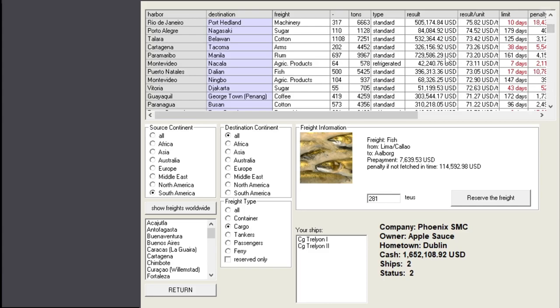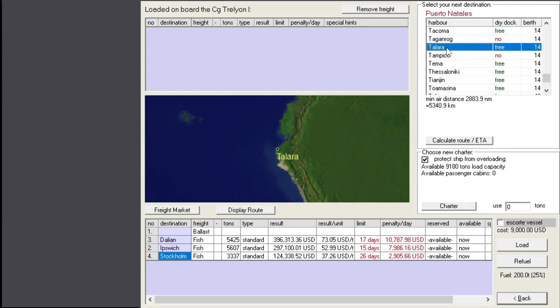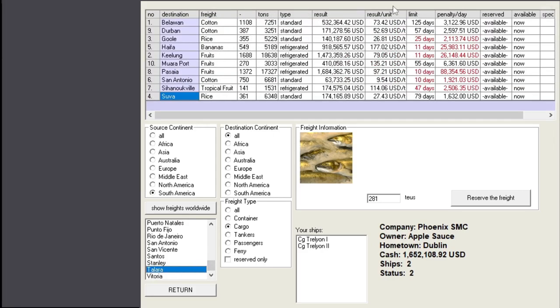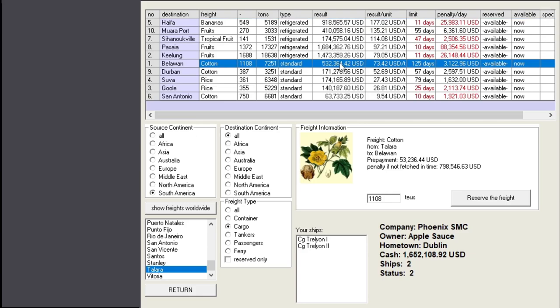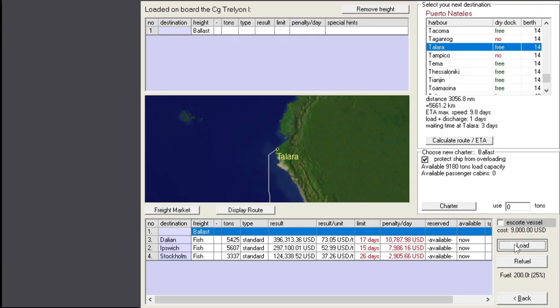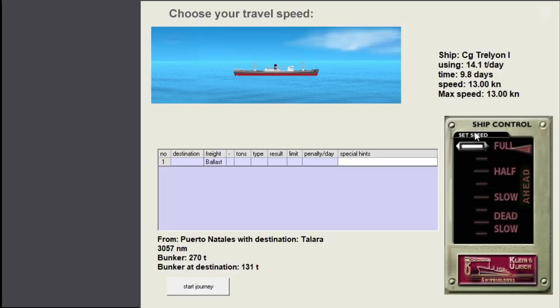Paramaribo is that freight. Talara - Talara is on the western side, right? That's Ecuador, maybe. There we go - how far is it? 10 days. That's our freight right there. Let's filter that. Might pick something else if we can, but that's the main thing we're going to carry. Let's refuel a bit more so we can go full steam without risk. Puerto Natales - we can go under 10 days.